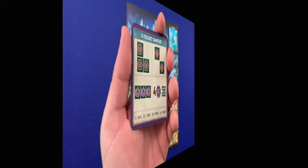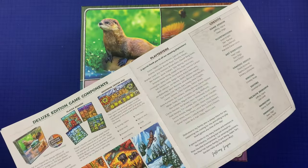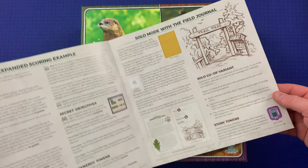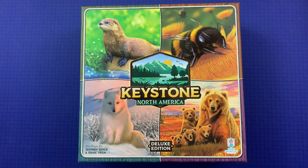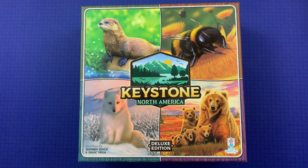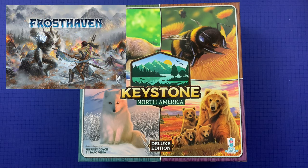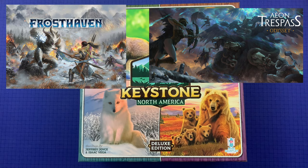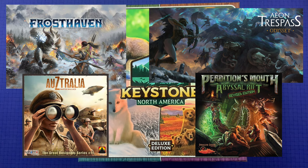That's everything you need to know to play Keystone North America. Solo rules are covered in about one page of the rulebook, and that's where story tokens come into play, so check that out if you're interested in solo mode. Be sure to check out our other instructional videos including How to Play Frost Haven, Aeon Trespass Odyssey, Perdition's Mouth, and How to Play Australia coming soon. Until next time!